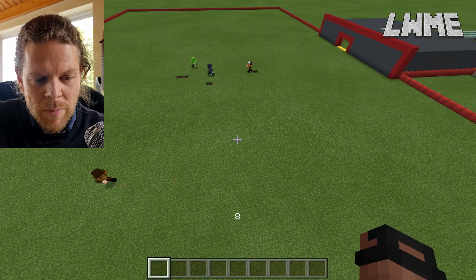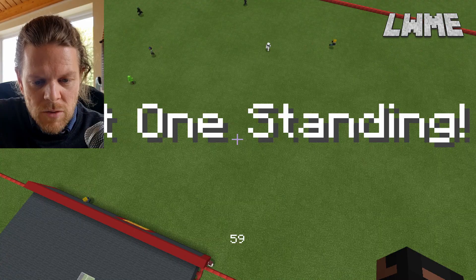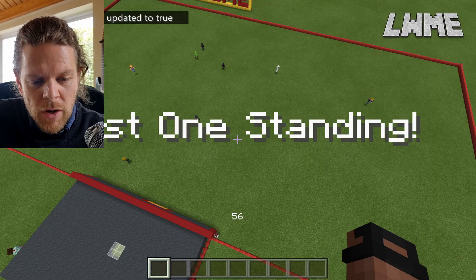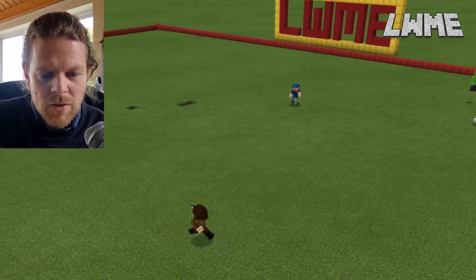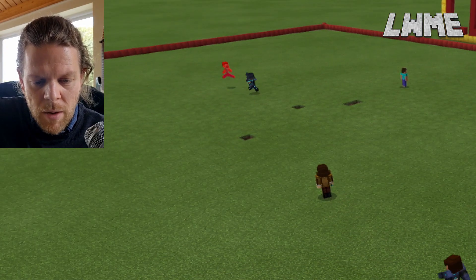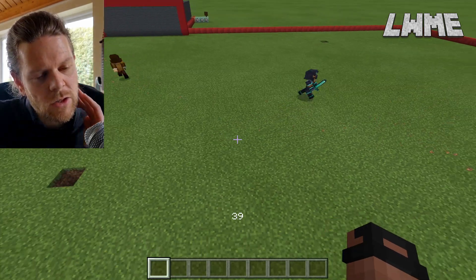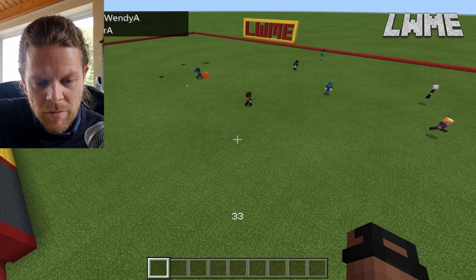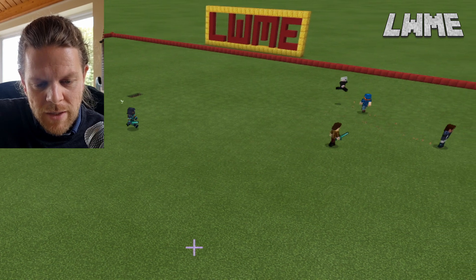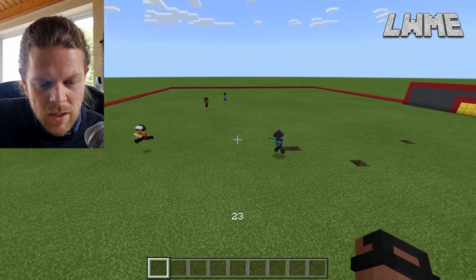When the clock hits zero, two random players will be given a diamond sword. Player versus player has been updated to true and it says 'last one standing' — very scary. With one minute left on the timer, the two people with diamond swords are going to run around and attack everybody else. When a player dies, they're respawned back at the lobby area. I've got about 12 or 13 students in here and it seems to be running okay.